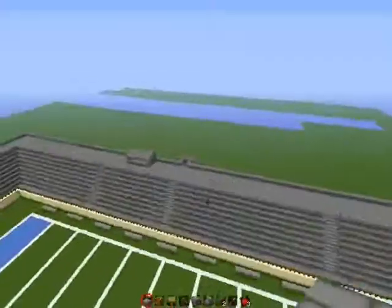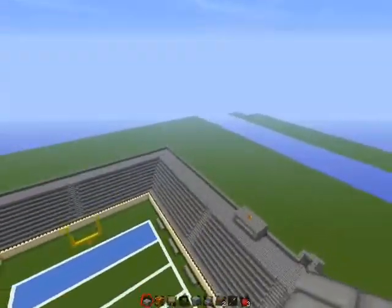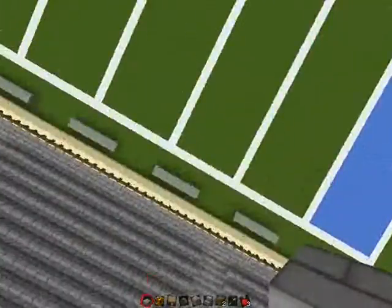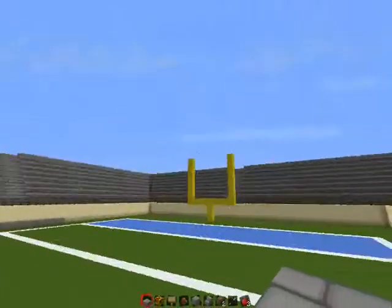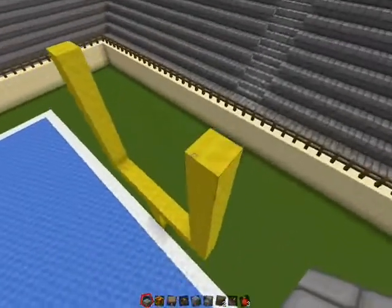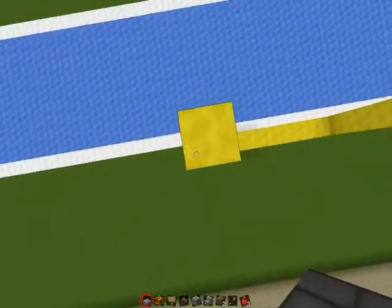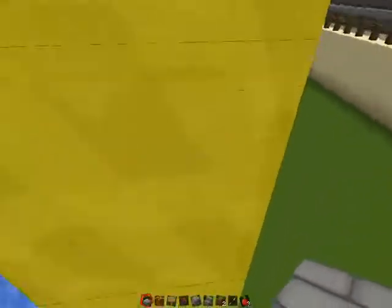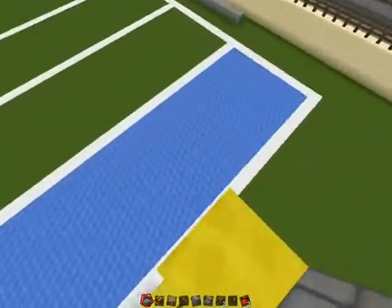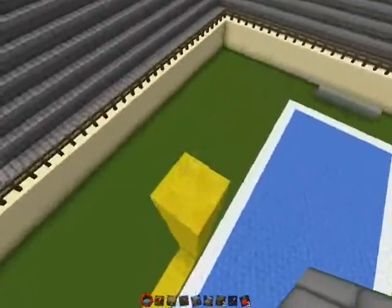If you guys want me to, I can, like, in a couple more Sundays, make this even better — like with a scoreboard and giant lights and a bit more stands. And I can make, like, villagers, or I don't know, we can have security where there's iron golems. And we can have players be the snow golems. Tell me in the comments if you want to do that, because I can definitely do that.